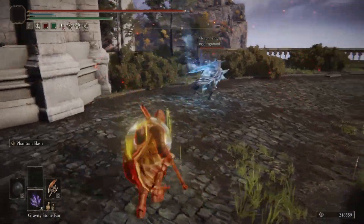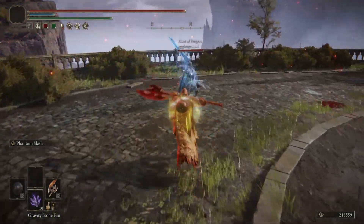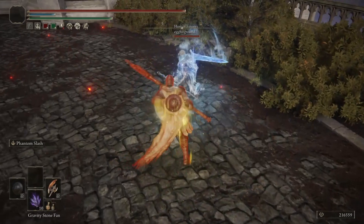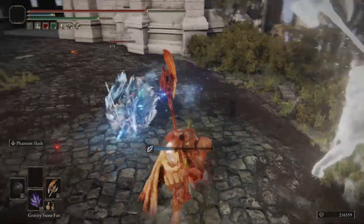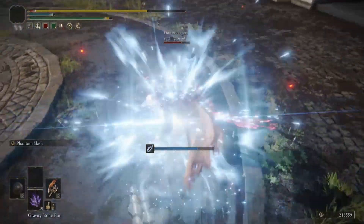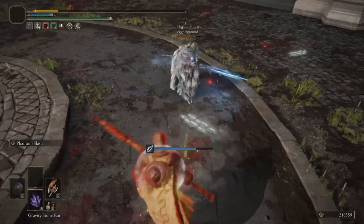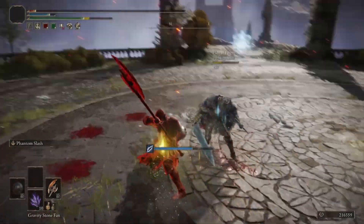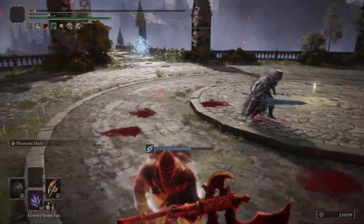Last but certainly not least, we have one of my favorite weapons — the Gargoyle's Halberd — paired with the Phantom Slash ash of war, which got an incredible buff in patch 1.07. As you can see, the tracking on this thing has just become insane, whereas before it was virtually useless.